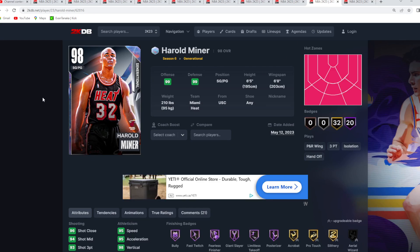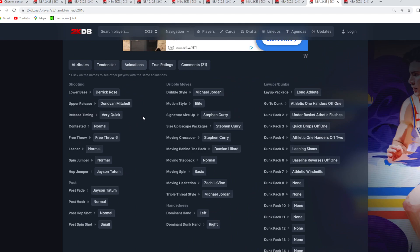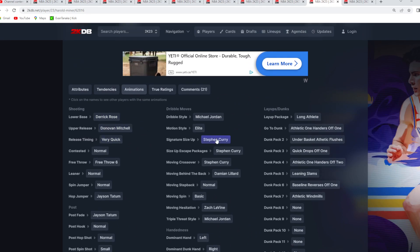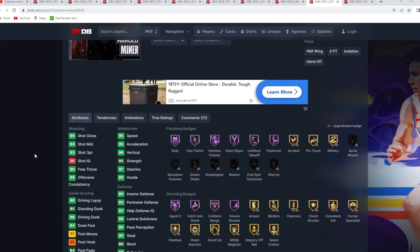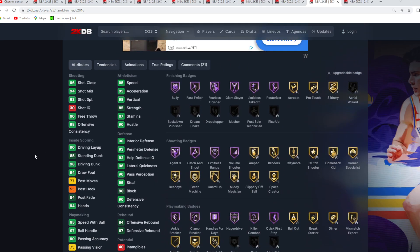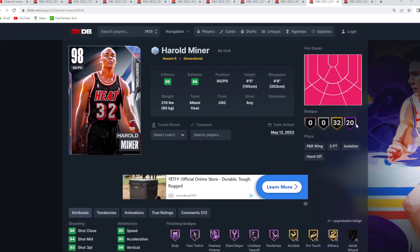Coming in at the number 9 spot is the Galaxy Opal Harold Miner, a shooting guard slash point guard, 6 foot 5 with a 6 foot 8 wingspan. A really good offensive point guard with the Derrick Rose base and the Donovan Mitchell upper on very quick timing. He's got the Curry 6, the Curry size up, the Curry escape, the Dame behind the back, quick drops off one — just all around a really good offensive point guard. He only goes for about 5 to 10,000 MT and is really good at getting to the basket with some pretty good Hall of Fame badges.